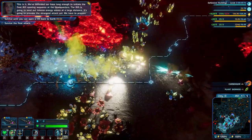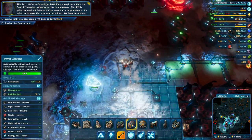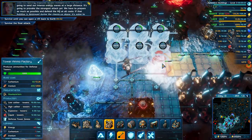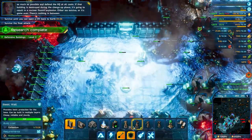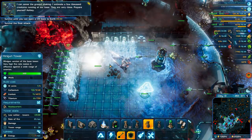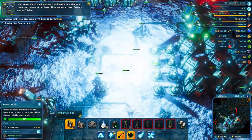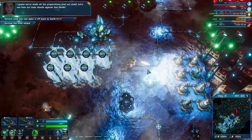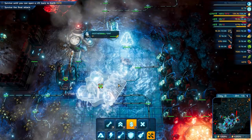So the waves overlapped a bit — I didn't finish the last wave and now we are getting the final wave. Let's build some more ammo factories also, and make sure that we have some splash damage because we'll get new enemies in the last wave.